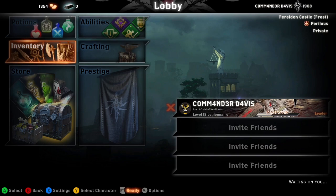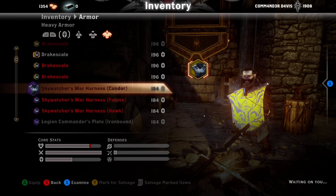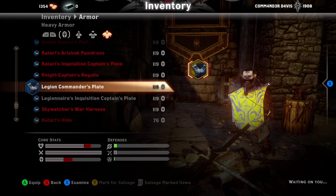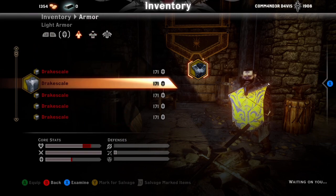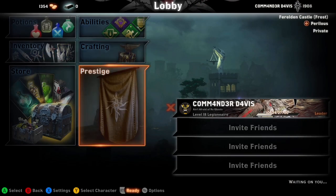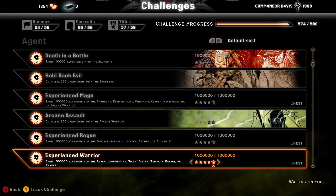Onto armor — and I should have said this in the very beginning: don't craft your armor. Don't do what I did and make every single piece of armor. The only time to do that is when you're at a much higher level. For you guys, the best armor is going to be Drake Scale, which you get for free upon completion of challenges — the Experienced Mage, Experienced Rogue, and Experienced Warrior sets.